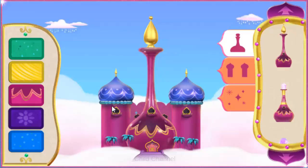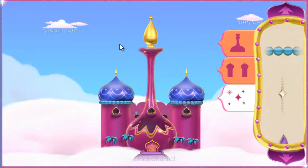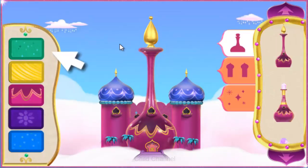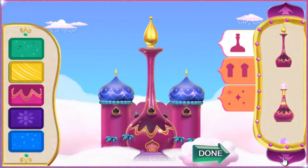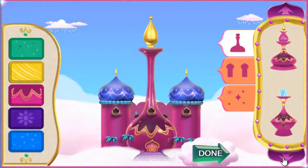Now it's time to create your own genie-rific palace! Pick a bottle shape for your palace. Then pick the perfect towers and decorations for your palace. You can pick the perfect patterns for your palace over here. Keep mixing and matching until your palace is just right. When your genie palace is just the way you want it, tap the green done button.